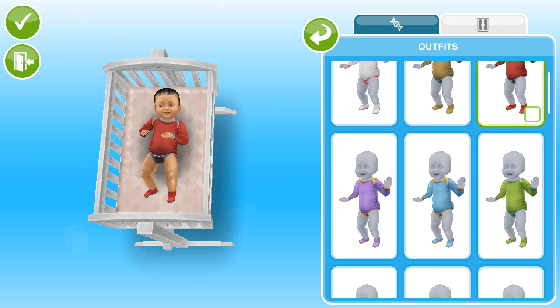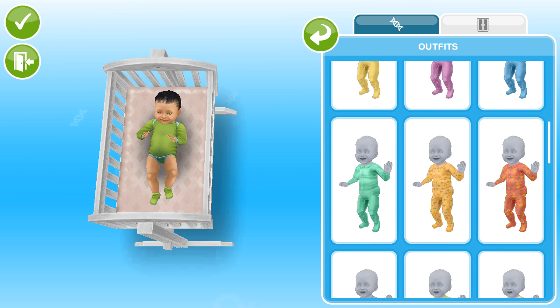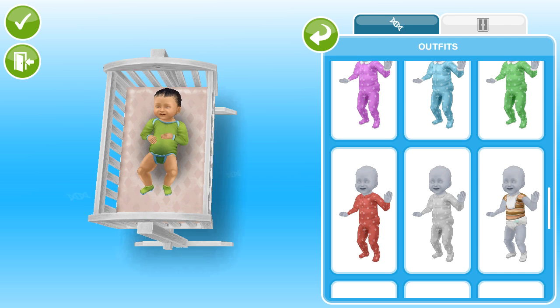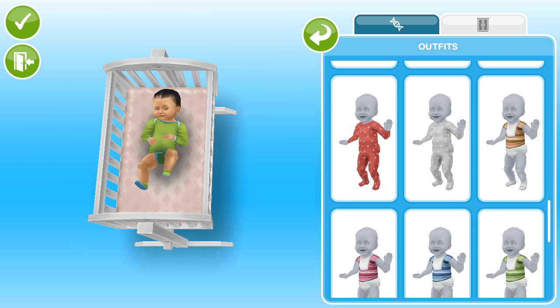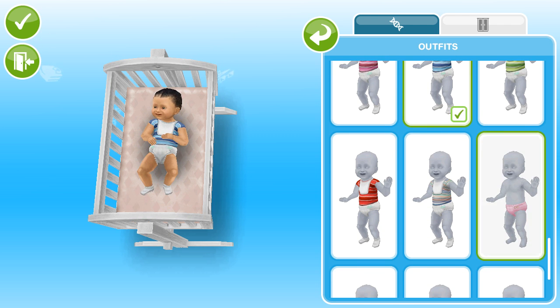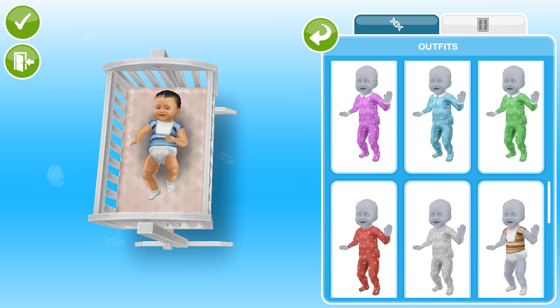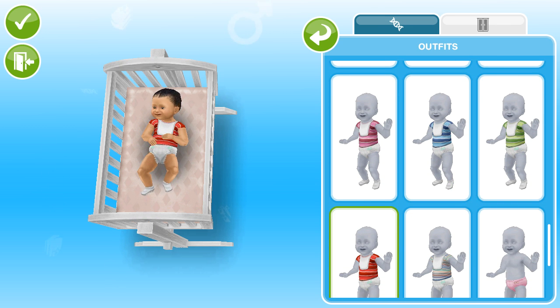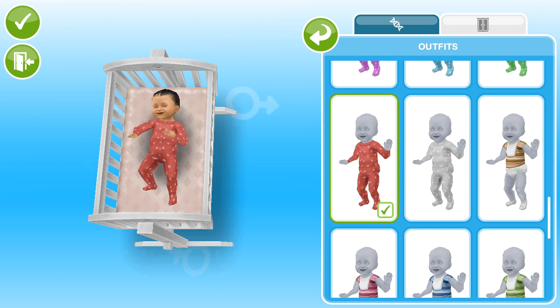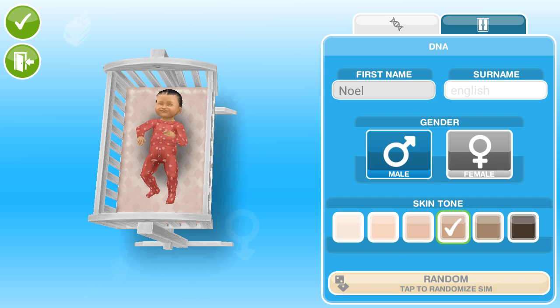That looks pretty good. Let's keep going down - I know it's not going to be any girly color. I actually kind of like that. And then that looks okay too. So it's just a onesie. I guess we can go ahead and put him in a low one, probably like that. We're going to keep him like that. So that is going to be it. So we have our new baby here, Noel English. Let's go ahead and add him to the neighborhood guys.